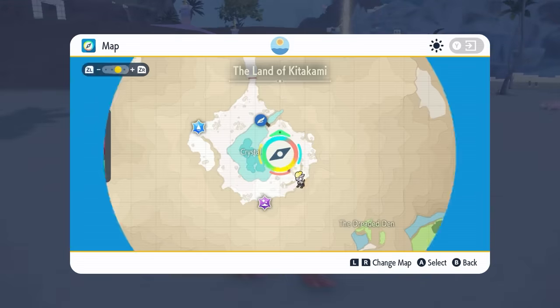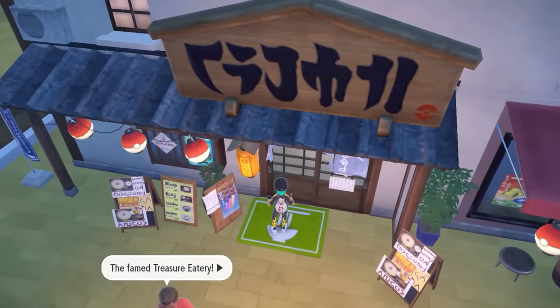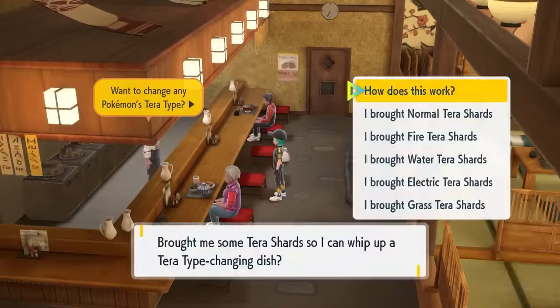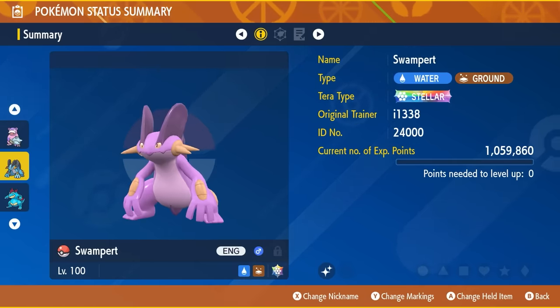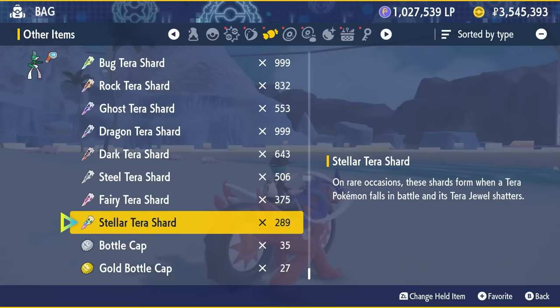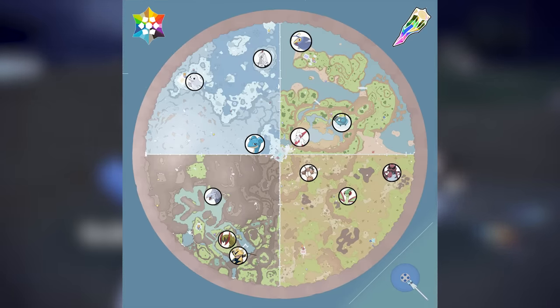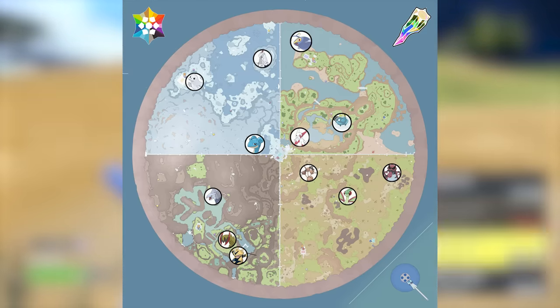Once you have at least 50 Stellar Terror Shards, to obtain the Stellar Terror typing on any Pokemon you need to head back to Paldea, specifically to Medali East and the Treasure Eatery where you would normally change any other Pokemon's Terror typing. When you speak to the chef with 50 Stellar Terror Shards, you will see this option appear in the drop-down menu and you can give it to any Pokemon you choose in your boxes. By spending around an hour in game I was able to obtain nearly 300 Stellar Terror Shards very quickly just by using the methods covered in this video.